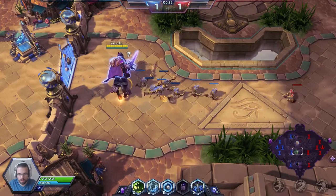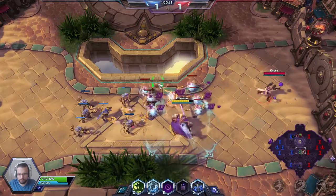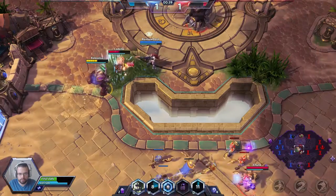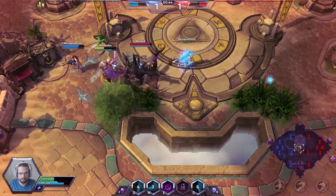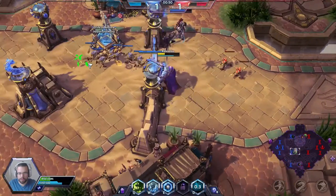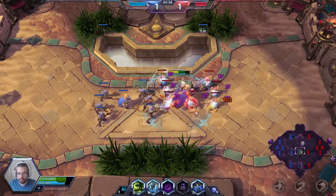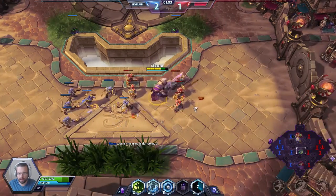Your ability is called Death Coil — it's a very unique ability. What it does is I can target it on myself to heal myself, or I can target it on somebody to deal damage to them. It's very uniquely designed for Heroes of the Storm, and today we will be going for a coil build — that's what I decided to do before this video.